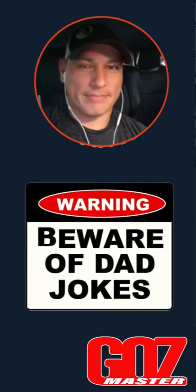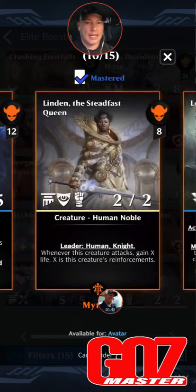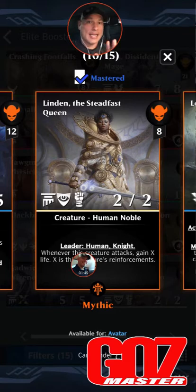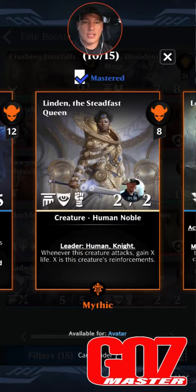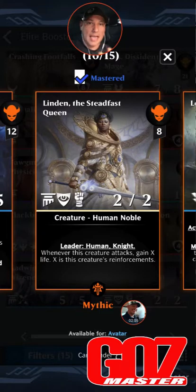So Fires of Invention is a really powerful card if you can get it. The other chase card right now is Linden the Steadfast Queen — eight mana, leader for humans and knights. Any human, any knight, she can qualify as a leader for. We can break her with Valrath and the new green one. She's eight mana for a 2/2, and whenever this creature attacks, X gain X life — X is this creature's reinforcement. So she stacks, can get beefed up with Valrath. Two definite chase cards there.